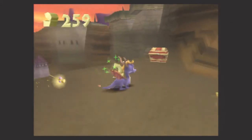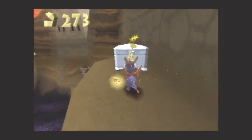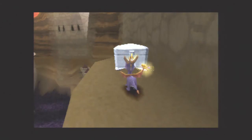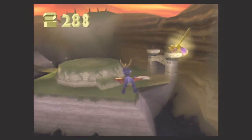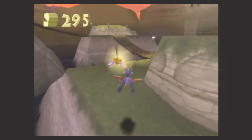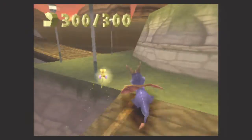Now, we're not quite done yet. We have to take care of the locked chest, and this should be all the treasure in the level — 275. There's 25 right there, which means this level is done, and by extension, Peacekeepers is done as well.